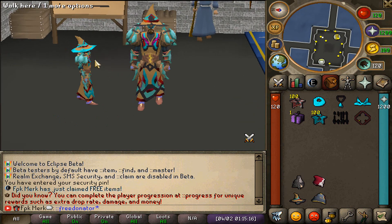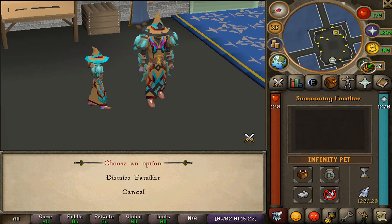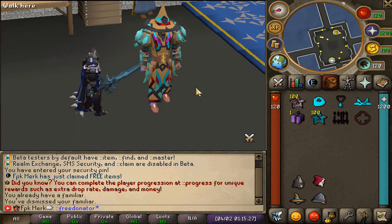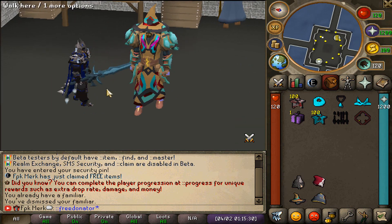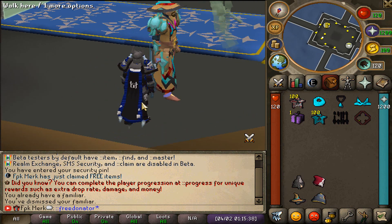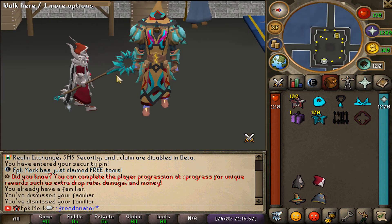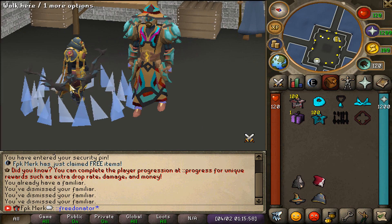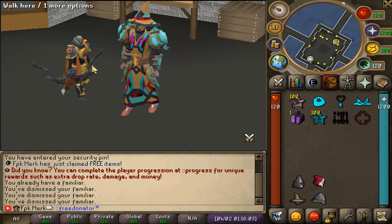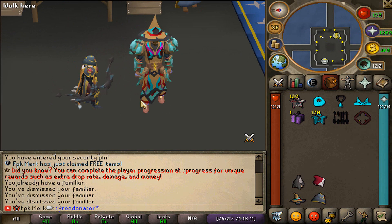Let's see how these bad boys look. First of all, the infinity pet - oh my god. And let's see the Revival Warrior pet - let me dismiss my current one. There it is guys, look at that! God damn, the pets of Eclipse look absolutely amazing. I really love the cape that the Revival Warrior pet has, this is so cool. Totemic Magician pet as well, oh my god. And then they also have the Noble Archer pet - holy shit, these pets are very well designed.